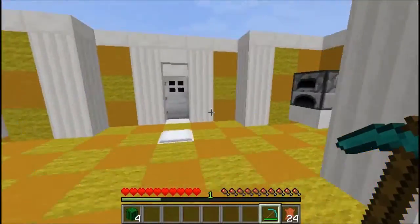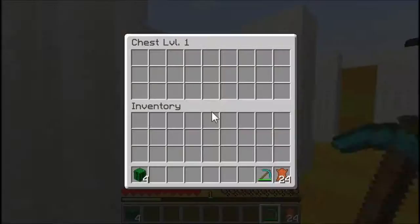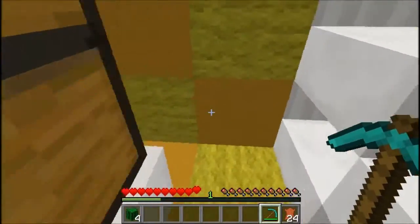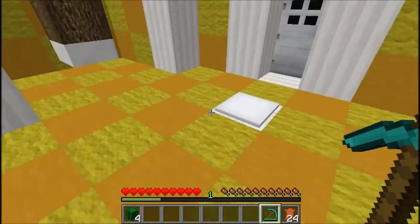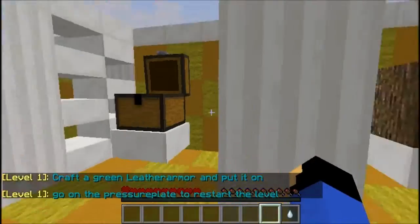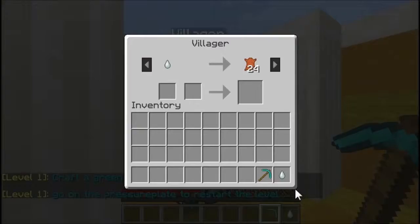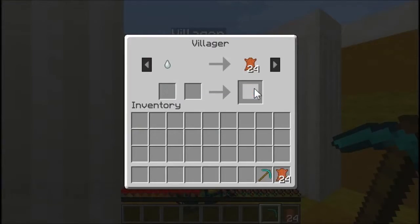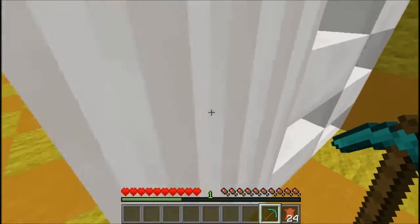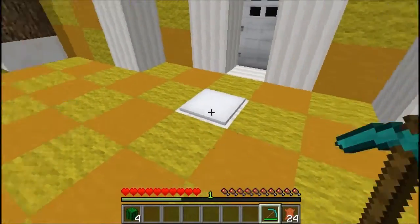So let's trade this for the leather — wait, where'd the gas tier go? Where'd that go? Go to the pressure plate to start the level. Oh my gosh. Okay, there we go. XP! Let's mine this, and let's make sure not to step on the pressure plate.